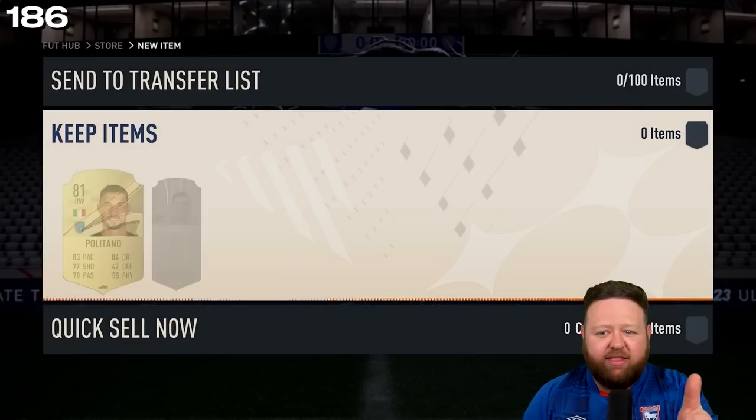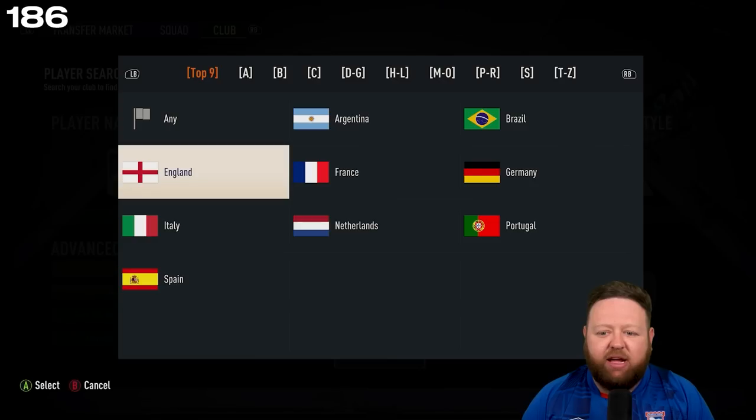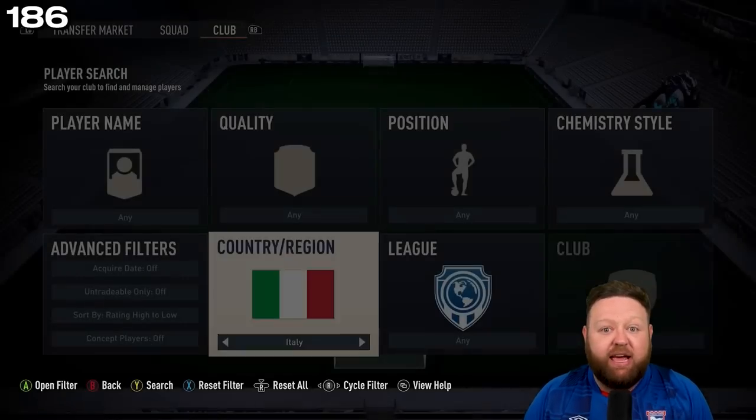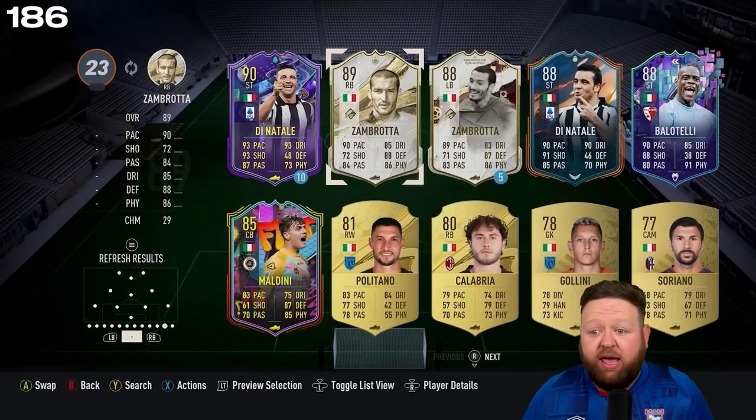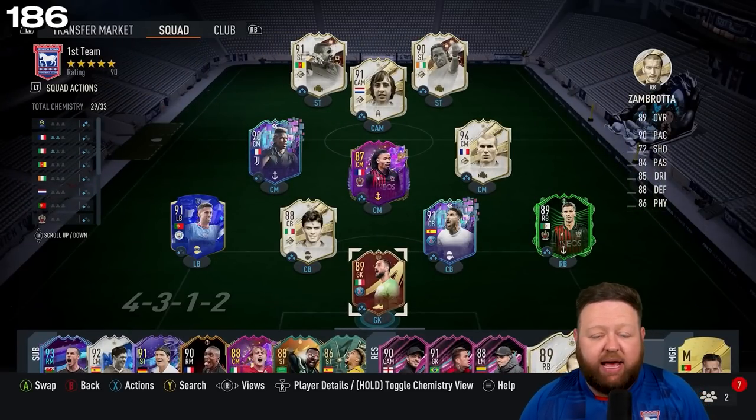I think Zembra is more versatile and I have considered doing his SBC — you can do it for like 530k I think. So we've got a cheaper version of that for the same player. The prime Zembra is now in my club and I know I've got a tough choice — I've got Atal, I've got Cancello.